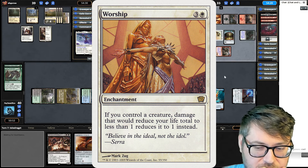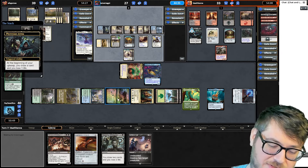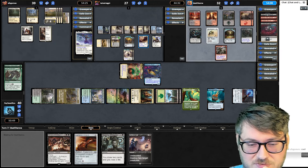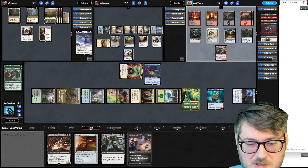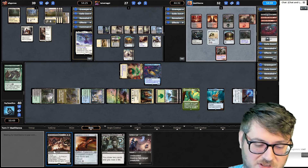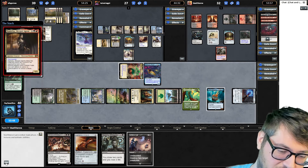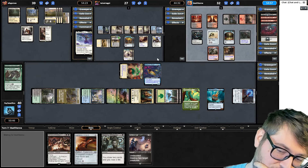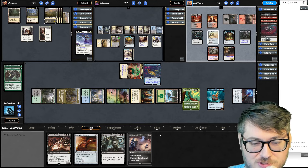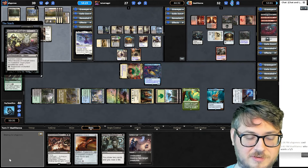Deification acts a lot like Worship — he needs a creature in play. Interesting. My Demon of Wailing Agonies is looking a lot better. What's also strange is that active player's triggers go on the stack first, and then he goes on after. So like, ideal damage to Amanatu — the Deification would see that he has two creatures in play. Unfortunately, I can't make my Demon of Wailing Agonies trigger happen first so his commander would die. It's unfortunate, and he could force me to use my own Curtain's Call.